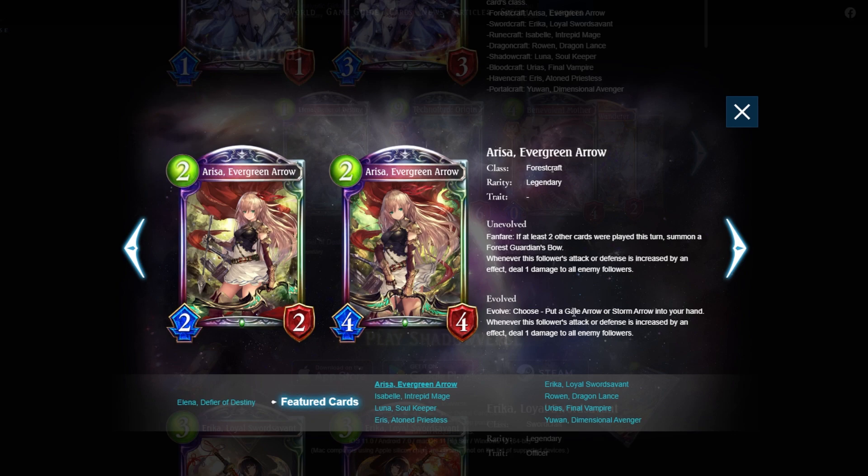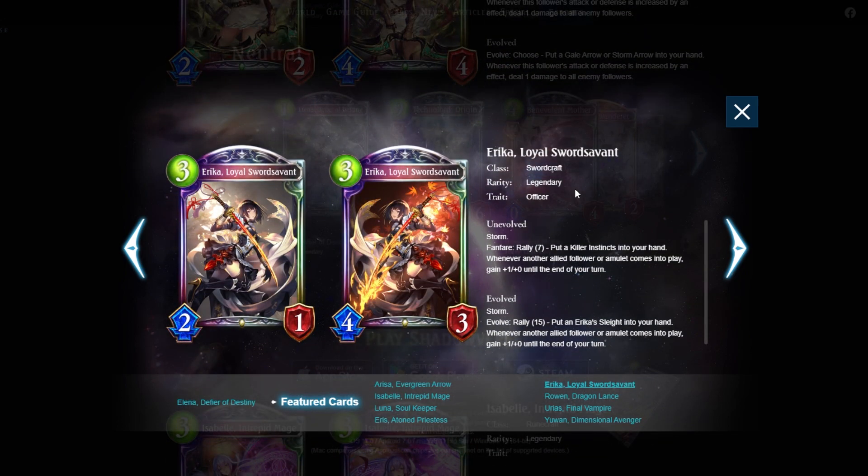On evolve you can get a Gale Arrow or Storm Arrow. One forces your opponent to draw a card and deal damage equal to half the cards in their hand — very situational, but if your opponent has a full hand it could deal five. With four copies of Storm Arrow you can potentially OTK, though that's very telegraphed. Gale Arrow is the zero-mana spell that buffs Arisa by +1/+0, procing her effect to deal one to all enemy followers.